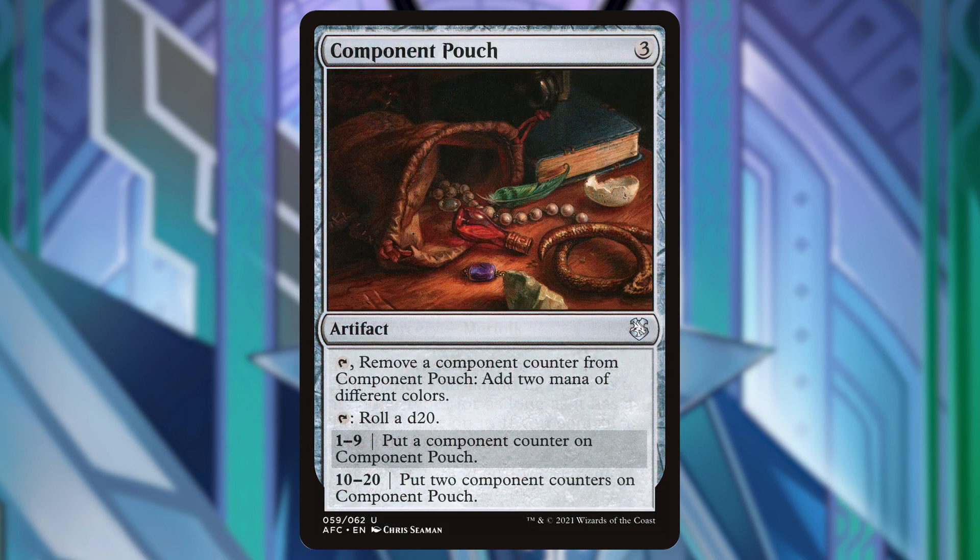Next up is Components Pouch. This is 3 mana for an artifact that is a little mana dork. We can tap it to remove a component counter from Component Pouch — it adds 2 mana of 2 different colors. We can also tap this to roll a d20: 1 through 9 gets us 1 counter, and 10 through 20 gets us 2 counters.